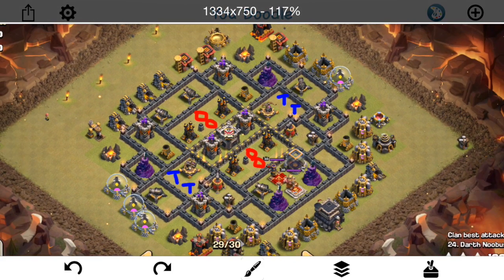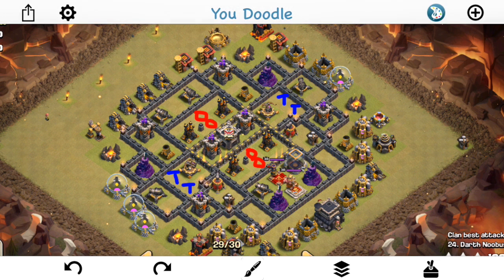And then the last attacker — the third attacker, the last one to not get the three-star — goes ahead and comes back in like this. Instead of Baby Dragons, he tries the balloons, which again doesn't work. So anyway, we'll take a look at the three attacks, all very similar, and they all didn't work for the same reason. And then we'll come back to this screen for the fourth attack to talk about how it was different.